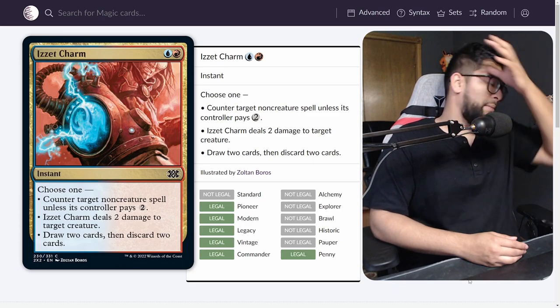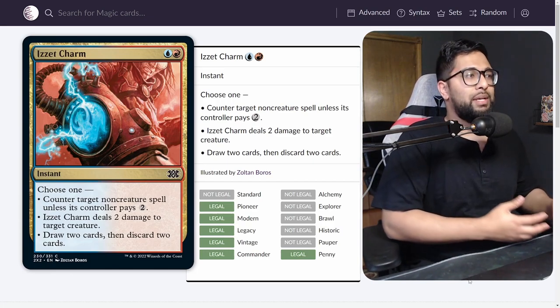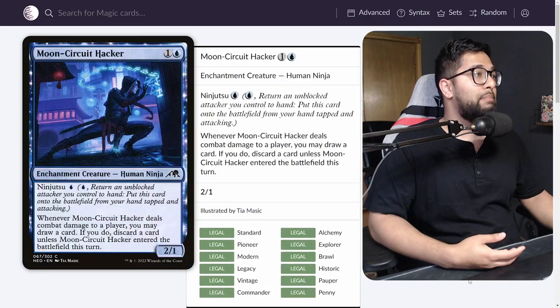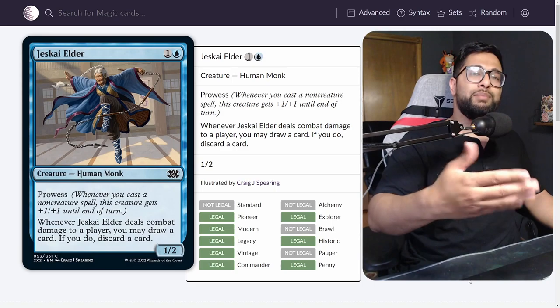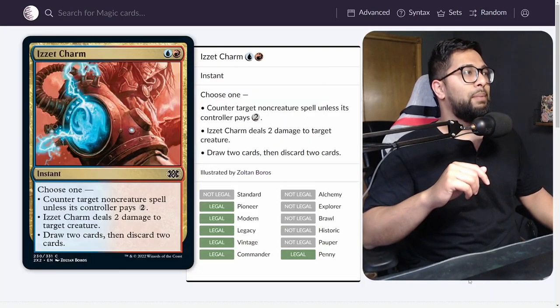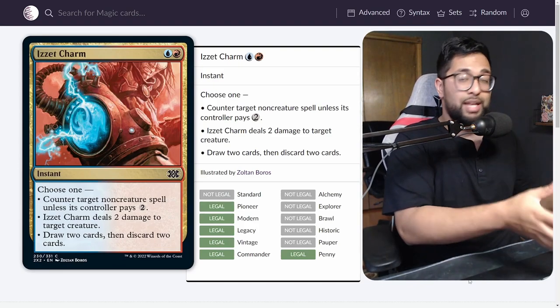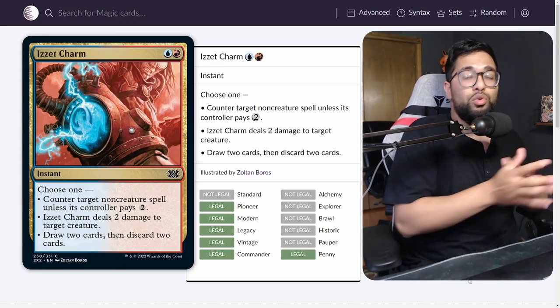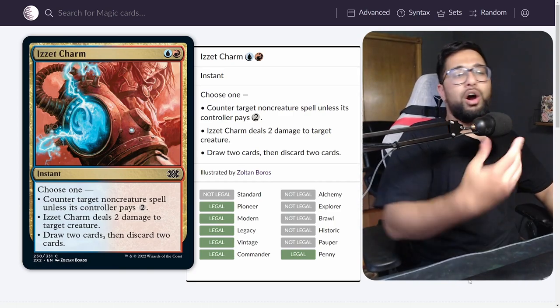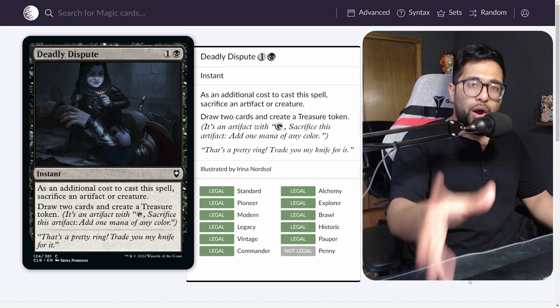With Jeskai Elder, Izzet Charm is going to be a key card, because with Prowess creatures — this is a 1/2 that becomes a 2/3 when you cast one spell. That 2/3 makes Izzet Charm never dead: you can counter spells, deal 2 damage to a creature to make it a 2/1 that can attack through the 3-toughness blocker, or loot with the Faithless Looting mode. It counters relevant cards like Thermal Alchemist and Deadly Dispute — there are a lot of relevant targets in the format.